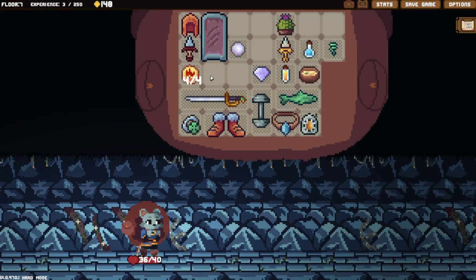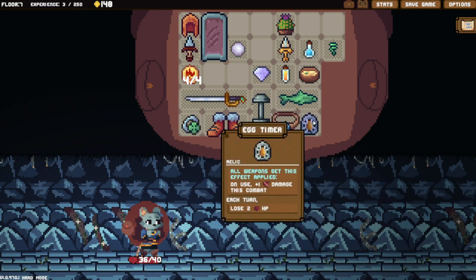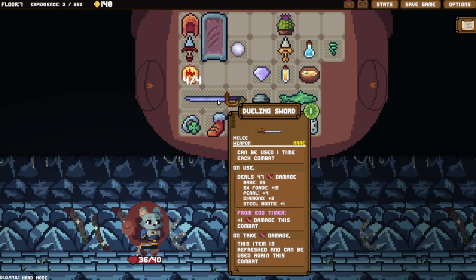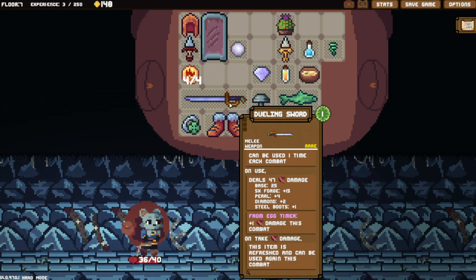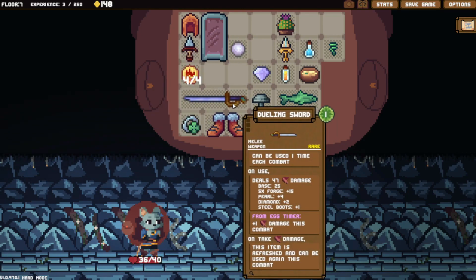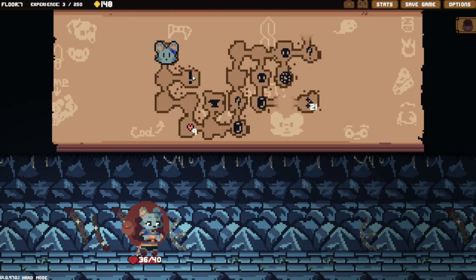Here we go. On take damage, I'm using the Dueling Sword as my main weapon because you can only use it once each combat. But when you take damage, the item refreshes and can be used again. Because we are taking damage each turn with the Egg Timer, we can actually use this once per turn. It's dealing 47 damage per turn — I upgraded it 5 times and put everything into damage. It normally deals 25 damage, but with the upgrades, the pull, and the steel boots, it now deals 47. It's a pretty good weapon, but compared to other builds, this is definitely not the strongest.